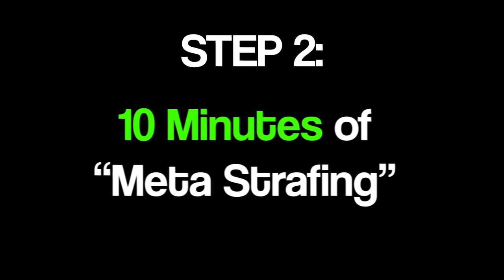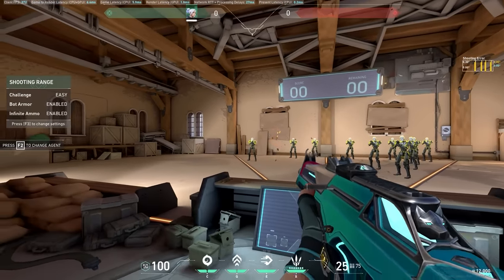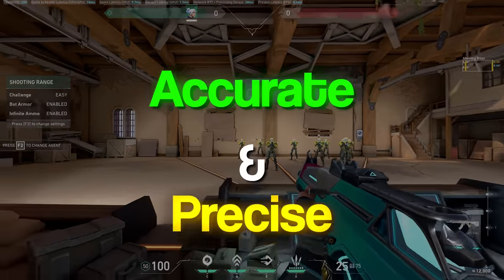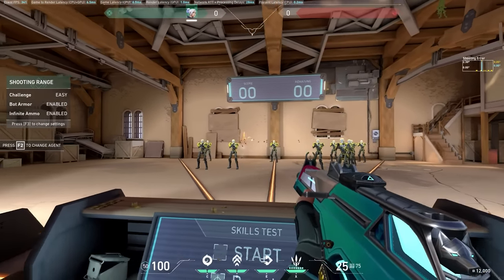Step 2: 10 minutes of meta strafing. Meta strafing is the term I use to refer to the way most high elo players take engagements. I call this the 2-bullet burst, strafe, 2-bullet burst. Spend 10 minutes killing the bots in 2-bullet bursts whilst counter strafing. The meta shooting style in Valorant revolves around accurate and precise bursts, meaning first bullet accuracy and movement is king.